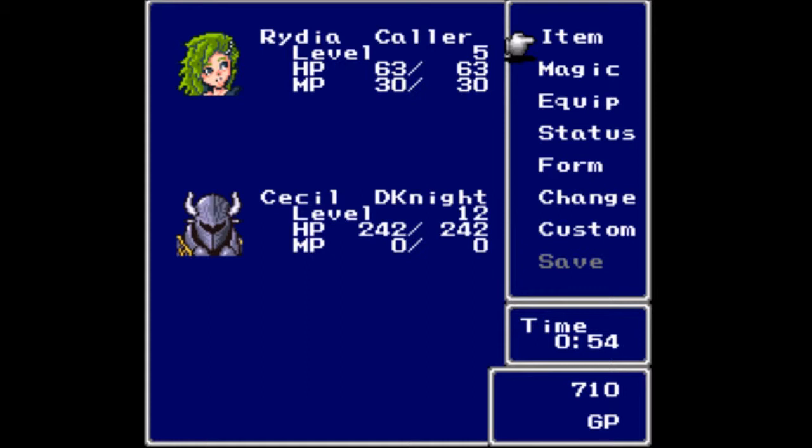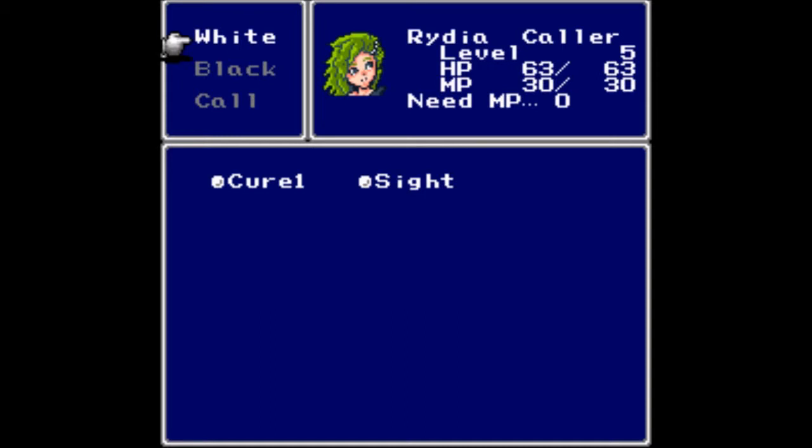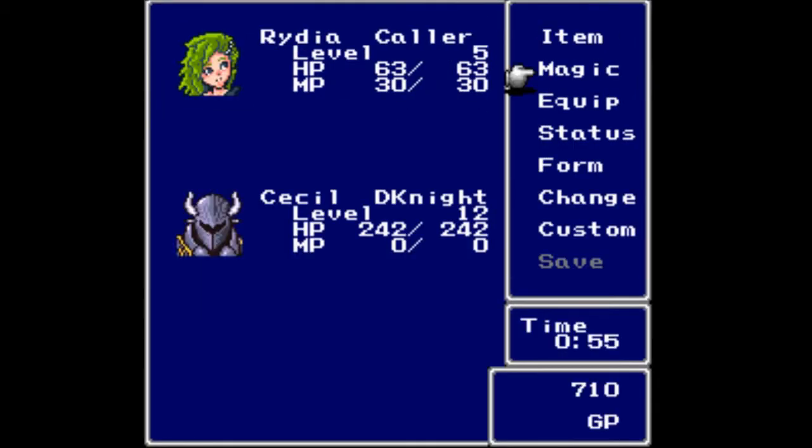Our newest party member — I've been doing a little bit of level grinding with her. When she first joins your party she's level one, so I got her up to level five. She starts with no magic whatsoever, but because she's a mage character she learns white and black magic. She's already got two of each: Cure 1, Sight, and for black magic she's got Lightning and Ice. In terms of summons she has Chocobo. Level five is good enough for now.